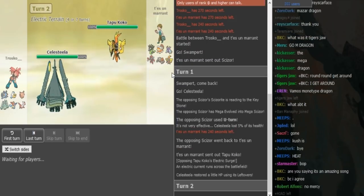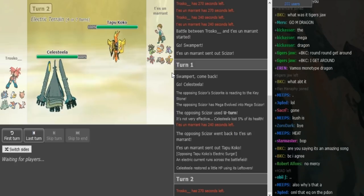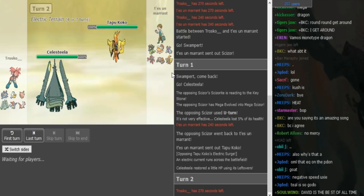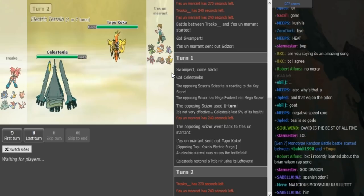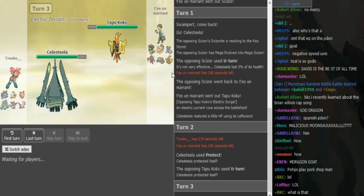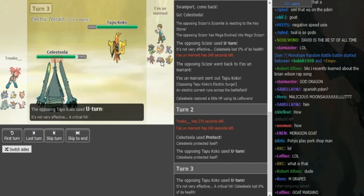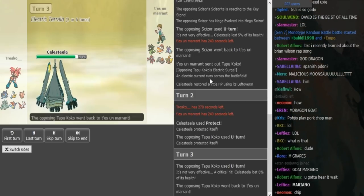Koko could still have HP Ice instead of Roost or Taunt. Trusco is probably going to Protect to scout the Tapu Koko set — to see if it's Specs or physical. Valiu can go for a wall switch or U-turn. He shows U-turn, so he can just U-turn again here — even if Celesteela stays in, that's completely fine. He has Heatran and Pex to go into. U-turn was completely free there.